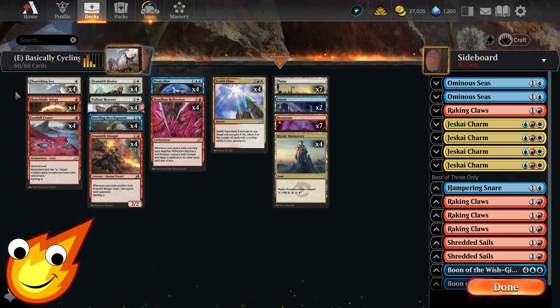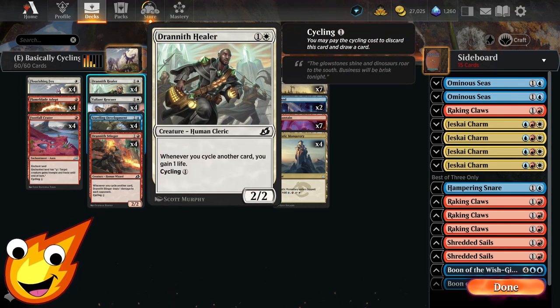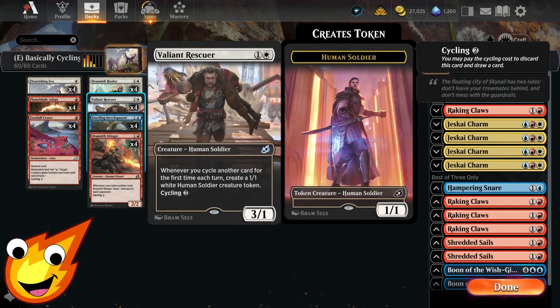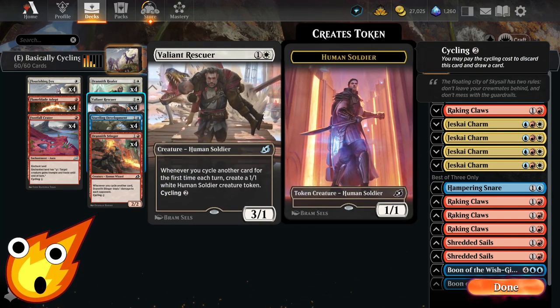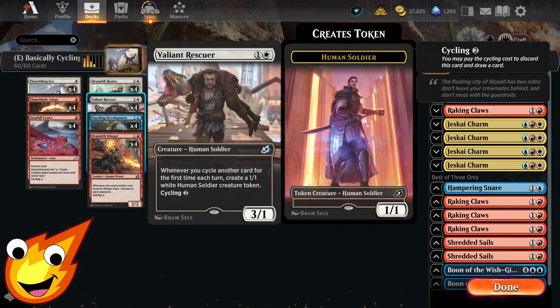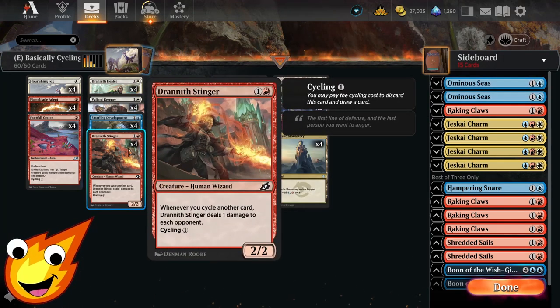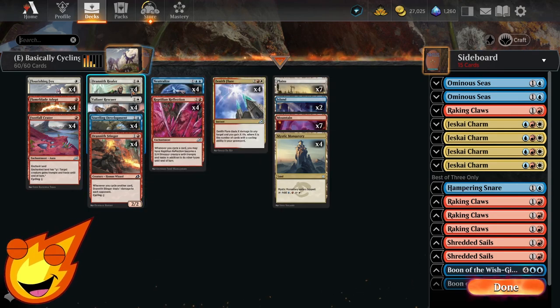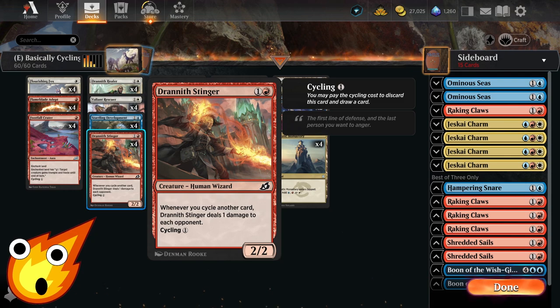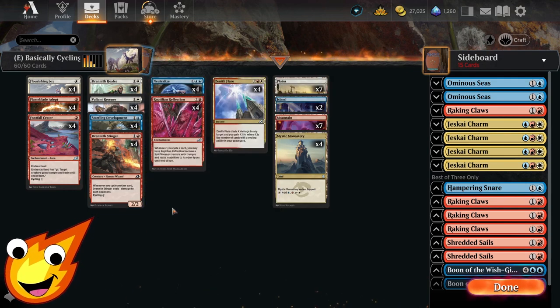Moving to the two-drop slot: Drannith Healer is a two-mana human cleric — whenever you cycle another card, you gain one life. Valiant Rescuer creates a 1/1 white human soldier token whenever you cycle a card for the first time each turn, and has a cycling cost of two. Drannith Stinger is the opposite of the Healer — whenever you cycle a card, it deals one damage to each opponent, and you can cycle it for one.